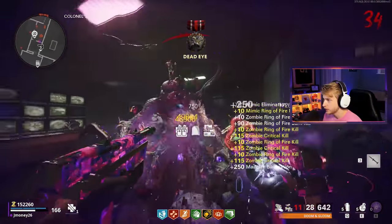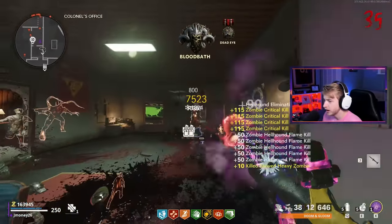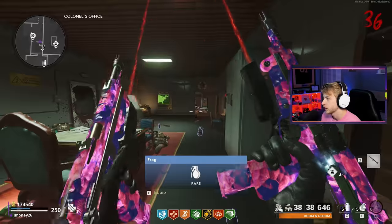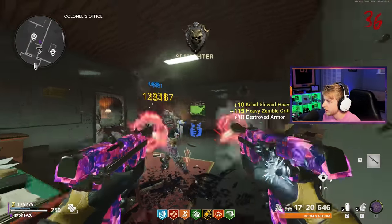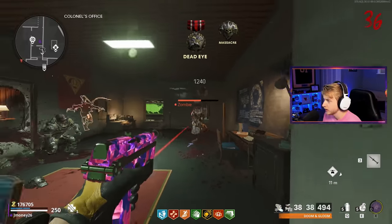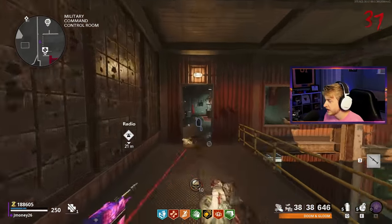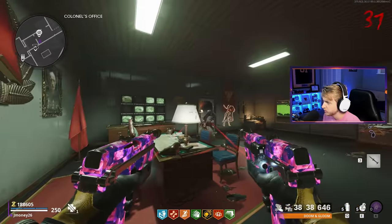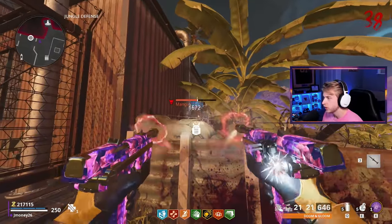I'm not even using ring of fire in here — we don't need it. Actually, we might need it. These things are a crime against zombies, it makes the game so easy. I can literally just hold down the trigger until the round's over. With ring of fire they're getting a little too close for comfort — now they're paying for it. Maybe I was a little ambitious getting it done by round 37, because it's round 36 right now and we don't even have enough eliminations.